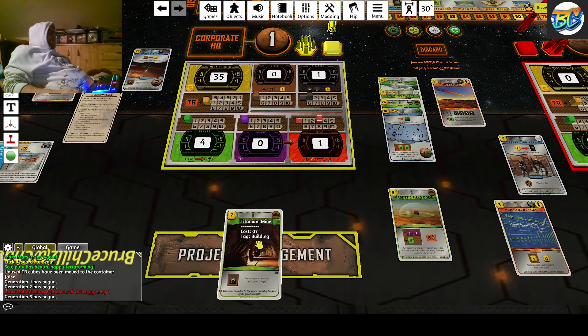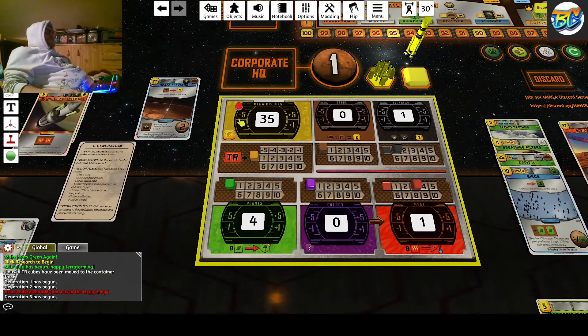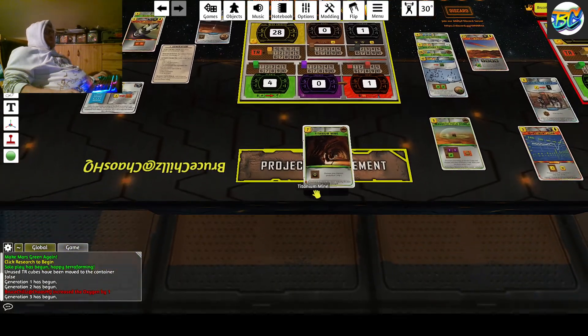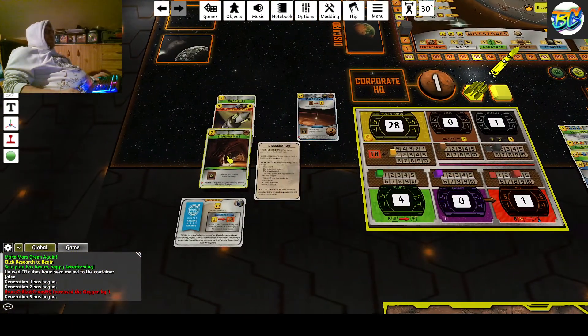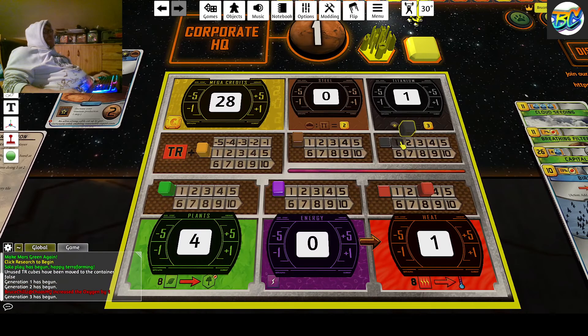The next step I will do: I will build the titanium mine for seven — minus five. This is my titanium mine and I've built it, I've paid for it. My titanium rises one. I almost forgot — I get one titanium and I get three heat. Don't forget this step.